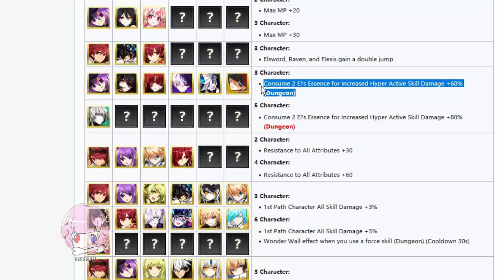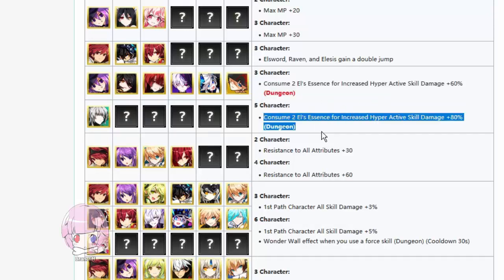Consuming two El's Essence gives increased hyperactive skill damage. This is like if you really care about spending more money to make your dungeons go by faster. I kinda like this one because they finally did something again for hyperactives, considering that Mester skills are kind of just like boneless hyperactives anyway.